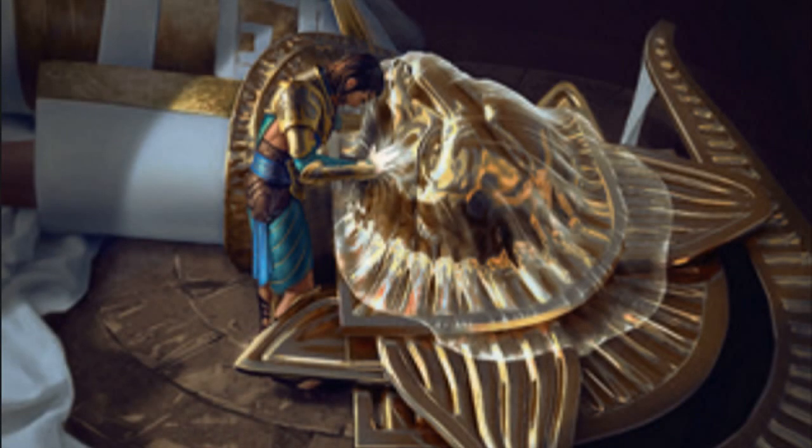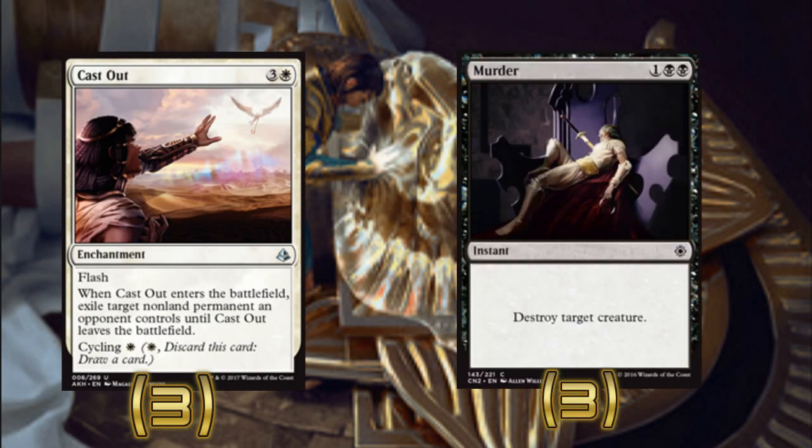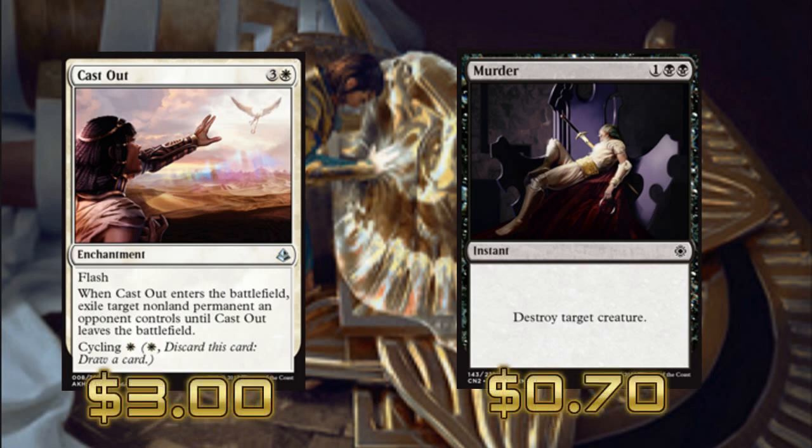Now let's talk about our non-creature spells. We've already covered Solemnity, so let's get to removal. We're playing three copies of Cast Out and three copies of Murder — that's the only removal in the deck. The only white cards are Cast Out and Solemnity, so keep that in mind. Murder is hard removal at instant speed, and Cast Out can take out planeswalkers, artifacts, and enchantments — or creatures if needed — and it also has flash.